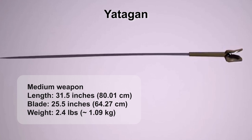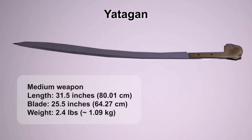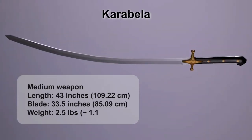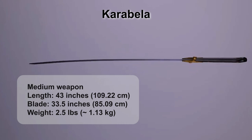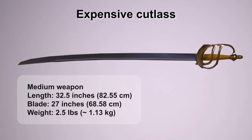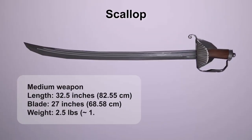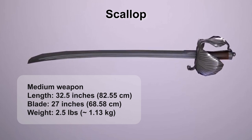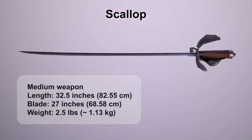Yadagan: it began to be used in the 16th century and gained popularity in the 17th century. Despite being known as a specific weapon of Turkish Janissaries, it was also used by others. Carabella: it practically wasn't widespread beyond Eastern Europe and was a rare and exotic weapon for the Caribbean. Expensive Cutlass: a variant of the Cutlass with a more complex and exquisite guard. Scallop: different sources had completely different information — some say it's a broadsword, others say the name relates to the crossguard, and it may also relate to the Cutlass. We went with the second version.